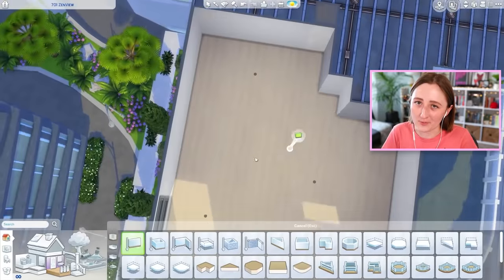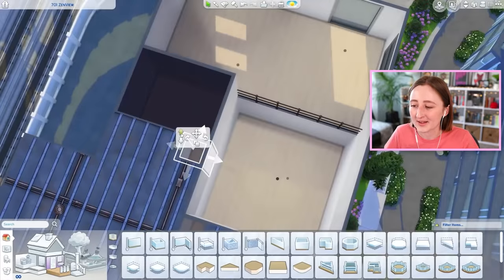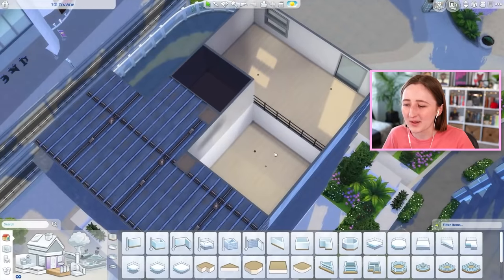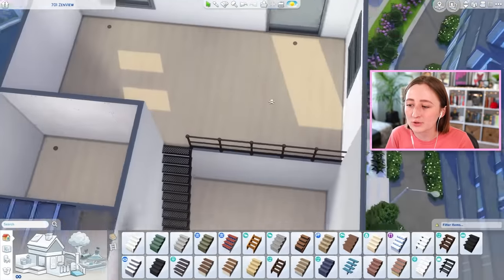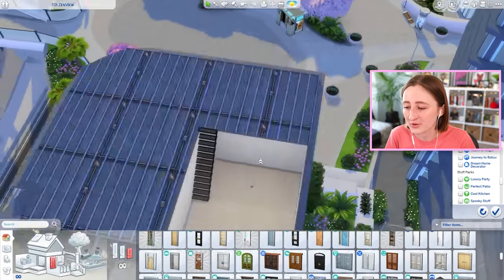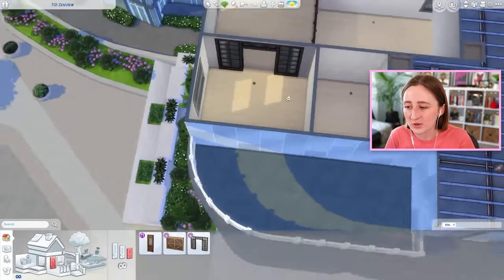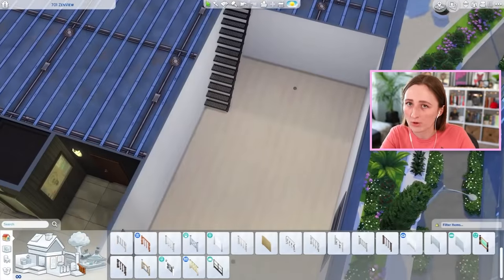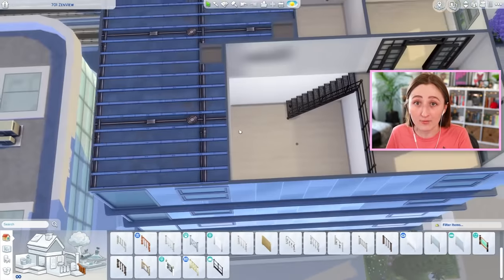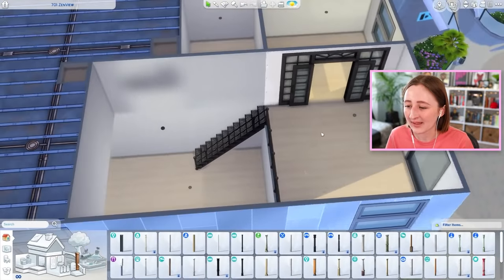Because this kit only has one window, I found it very difficult to build a standalone lot because there's not a lot of windows we can use on the exterior. So I chose to make an apartment — one of the two-story apartments in San Myshuno — because this way you can actually make a loft. This one is 701 Zenview, it's where the karaoke legends live. So if you're familiar with City Living, it's where Darling Walsh lives. I evicted all of them, and I built this. I actually really like this apartment.